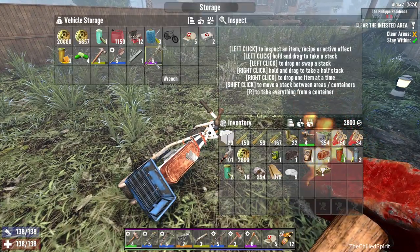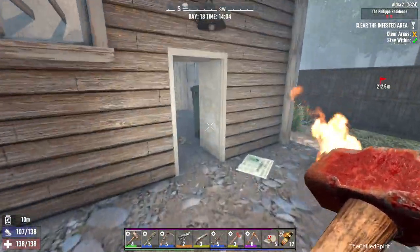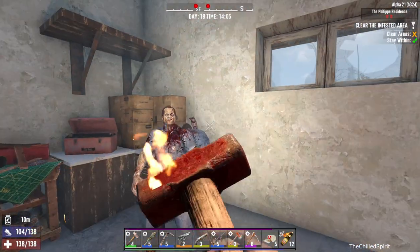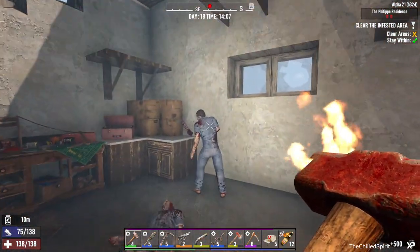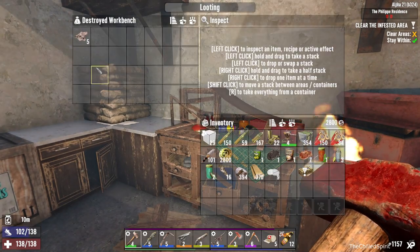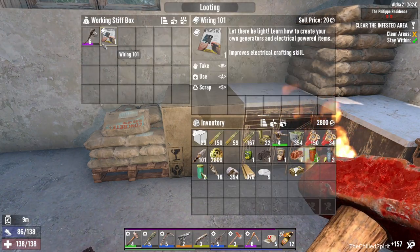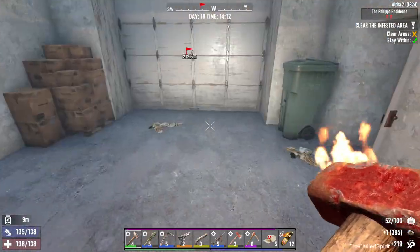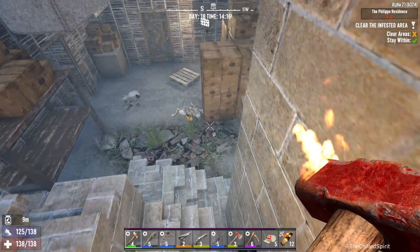Going to the garage first - there's probably someone in here. Yep, there are two someones. Check out the workbench - nope, I was hoping for a workstation book. Another stone axe, gonna scrap that. Got a wiring 101 book - read that book. I guess I have to go through the basement here, seems like the only logical way.